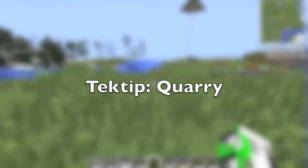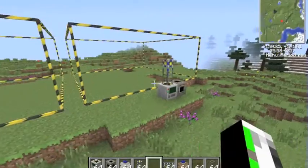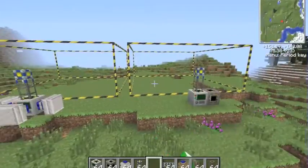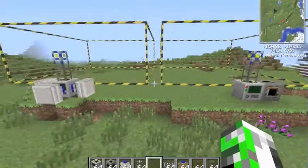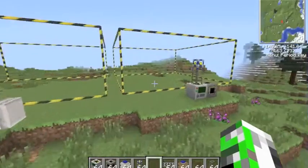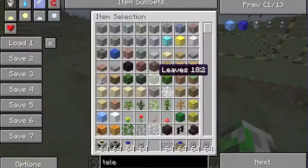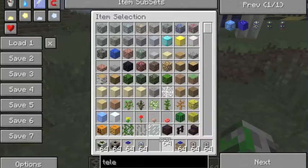Hello guys, it's me NewSpark here, and I'm going to do a tech tip on quarries. These are pretty helpful for mining when you don't want to mine yourself. First we have the energy link quarry and we have the steam engine quarry. I'm going to start off with the steam engine quarry.